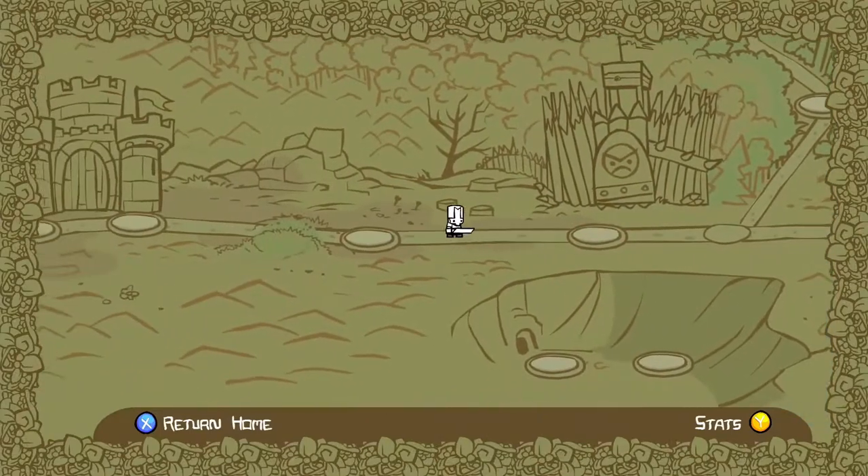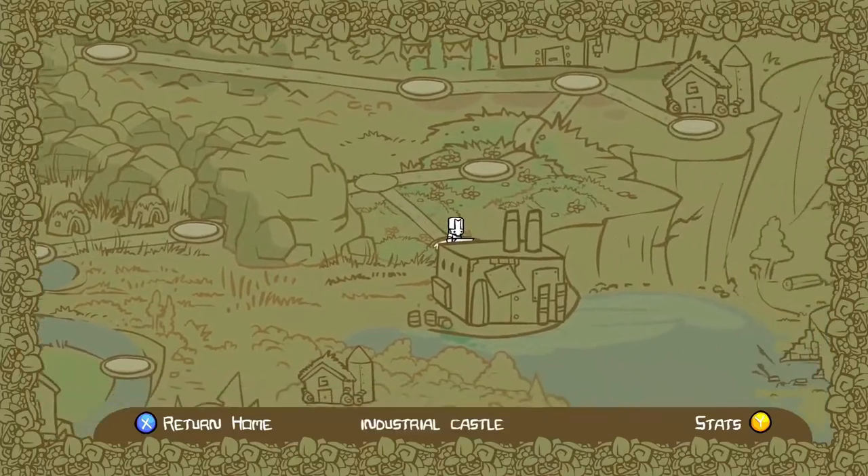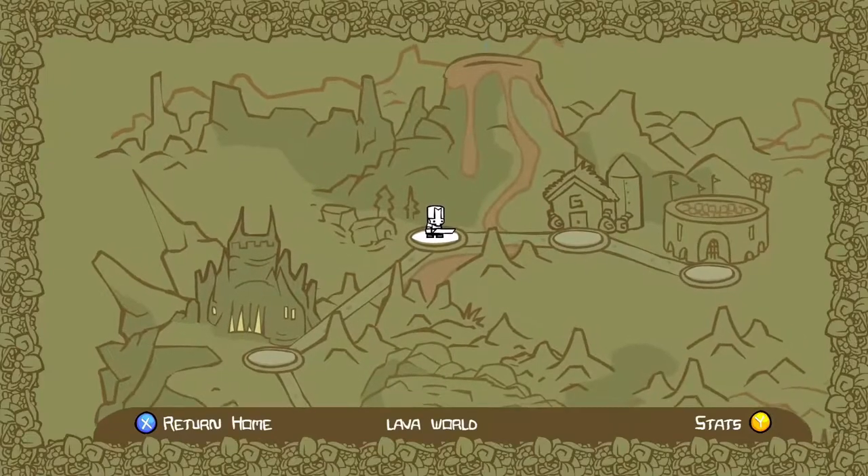Basically what you're going to want to do is beat all the levels all the way up. Make sure you beat the industrial castle, and then come all the way up here to lava world.